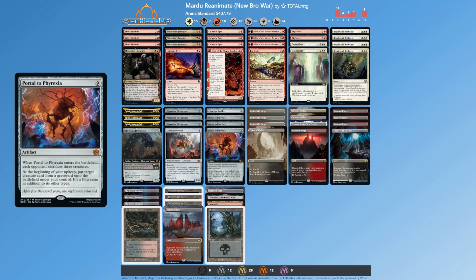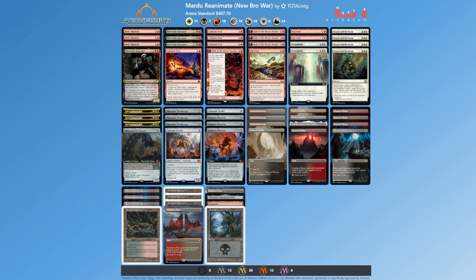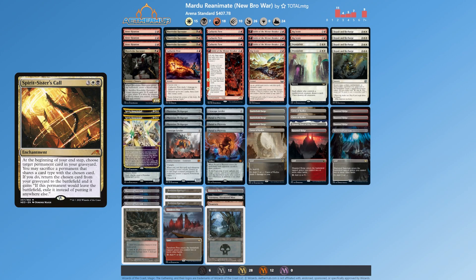There's a card I was surprised by how good it was — Portal to Phyrexia, a nine-mana mythic. Each opponent sacrifices three creatures, and at the beginning of our upkeep we put a target creature from any graveyard onto the battlefield under our control. It's also a Phyrexian in addition to its other types. So when opponents sacrifice their creatures, it could be something really good, and we get to do that at the beginning of every upkeep. We've got Repair and Recharge and also Spirit Sister's Call.